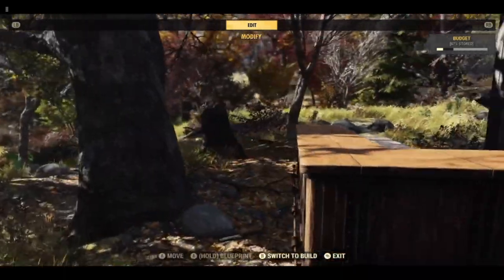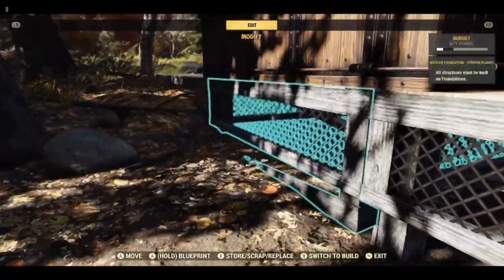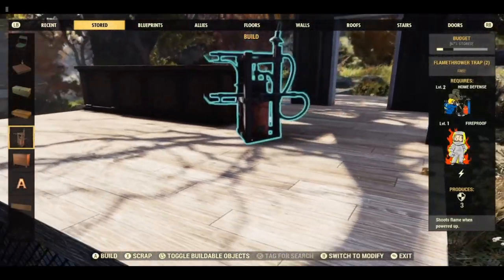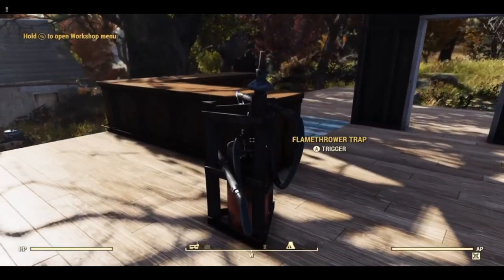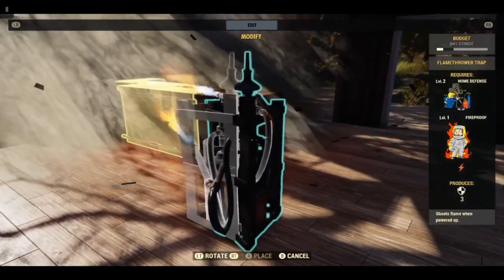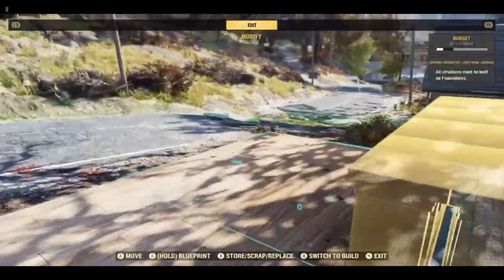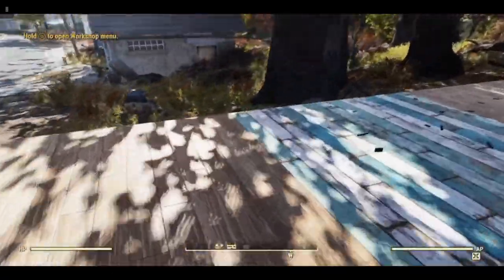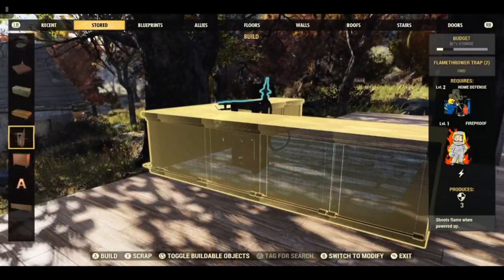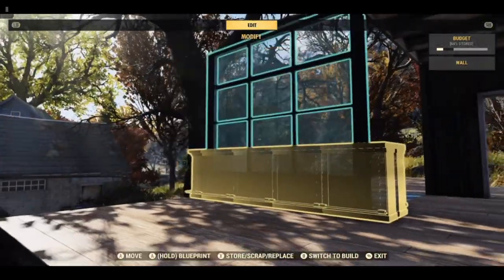You now have this complete double counter. You're going to love this — you need to destroy all of these. It will mean having to move your flamer trap about quite a bit. Once you've flamer trapped all of them, come out of build mode to check that they are all gone. For the front, we are going to use a glass wall.